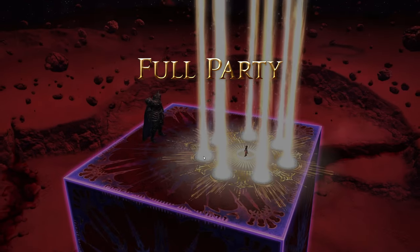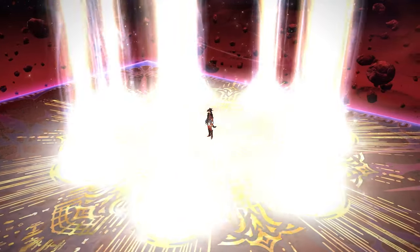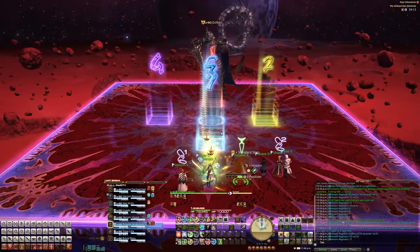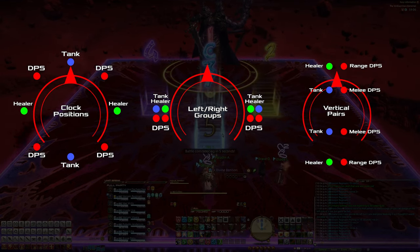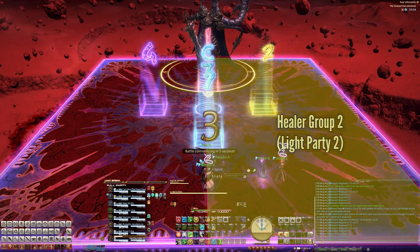Hey hey party people, it's Lycona de Chi Chi and welcome to the easy peasy guide for the Void Cast Dais Extreme. Before we start, our markers are set up like this. You'll need clock positions, healer groups or light party groups, and vertical pairs. For the healer groups you'll want to stay on your relative side of the stage — it'll help with a few mechanics later in this fight.